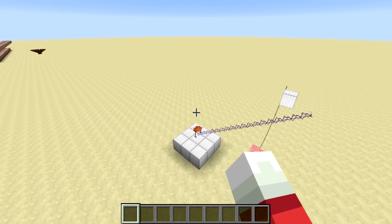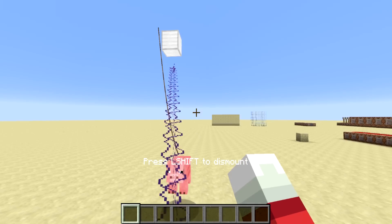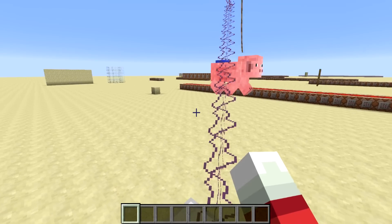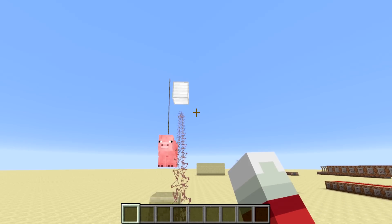Welcome back, SethBling here, and today's command block creation is this crane. It looks pretty silly, but once you get in the actual driver's seat, it's kind of cool. You can rotate the crane around just by looking around, and you can move this bobber up and down. The bobber can actually grab onto blocks, pick them up, move them elsewhere, and drop them.